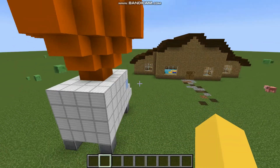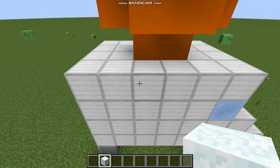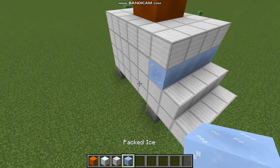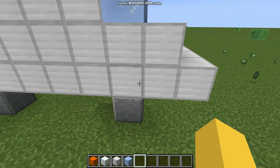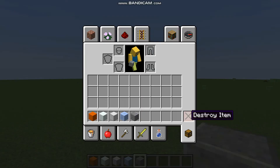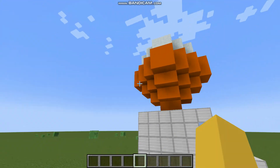So I used a snow block, orange concrete, and block of iron — and packed ice for the base, and polished stone for the side. So that was basically that one.